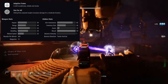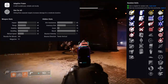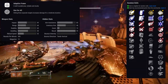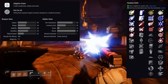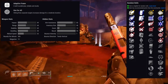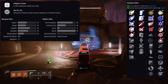For the perks, the first row has: Rapid Hit, Surplus, Killing Wind, Moving Target, Slideshot, Pulse Monitor, Under Pressure, Grave Robber, Slideways, Subsistence, Hip Fire Grip, and Threat Detector. The second row has: Multi-Kill Clip, One for All, Thresh, Zen Moment, Snapshot Sights, Wellspring, Dragonfly, High Impact Reserves, Surrounded, Sympathetic Arsenal, Unrelenting, and Vorpal Weapons.